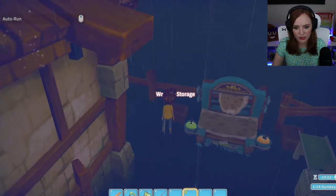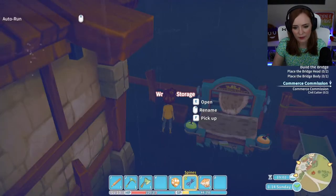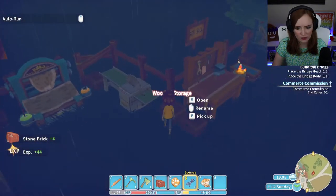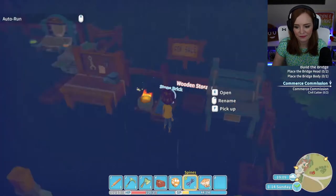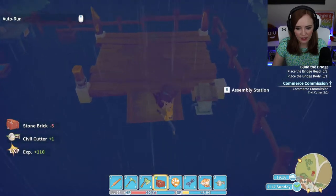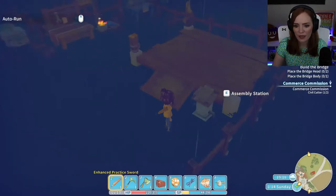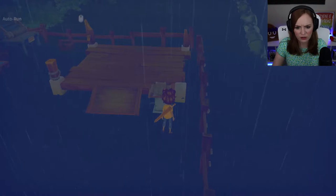Let's put these in here. I knew I had some. I might have some more stone brick in here somewhere. I do — it pays to be a hoarder, guys. It's even better when you actually have things in the correct place. So the bridge assembly — I think we already made the head. We already have the head, which we can go put on right now. I don't think you need the whole thing to be able to do it.